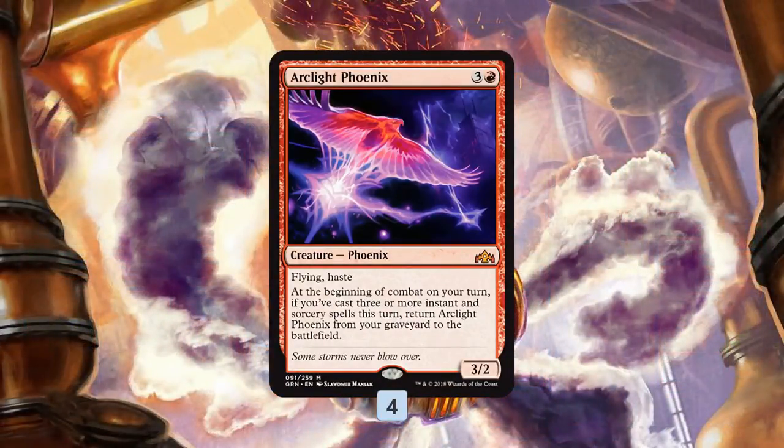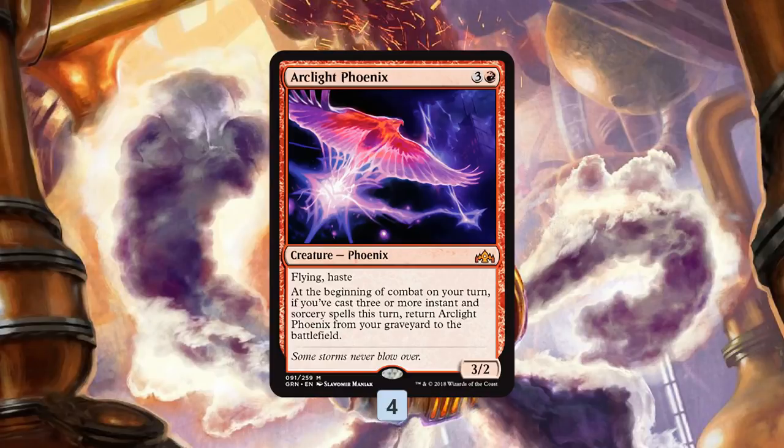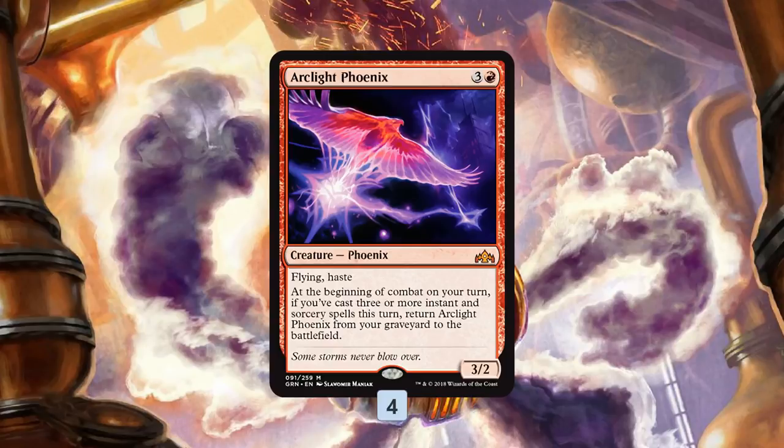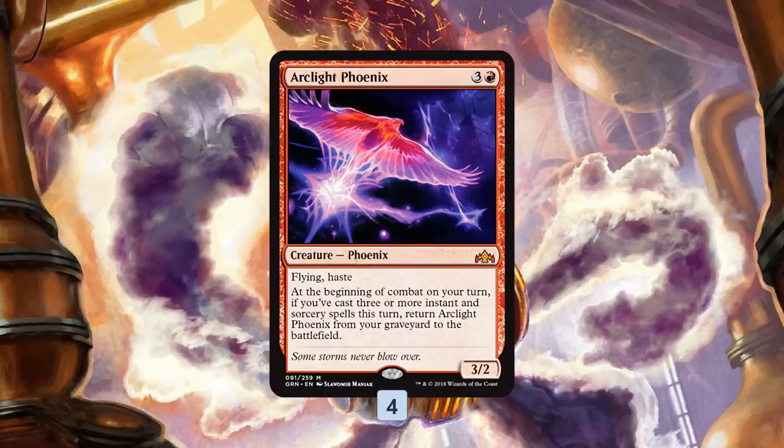The Phoenix we're talking about is Arclight Phoenix, a card that was a little bit underrated when it was first spoiled, but it's proving to have potential in multiple formats. The thing about Arclight Phoenix is you don't really want to cast it — it's fine, it's a 3/2 Flying Haste, whatever. The big deal is, if you can get it into your graveyard and cast three spells in the same turn, you get back any number of Arclight Phoenixes in your graveyard for free. So our plan is to get it in the graveyard, cast some spells, get them back, and hit our opponent with a huge burst of hasty flying damage.